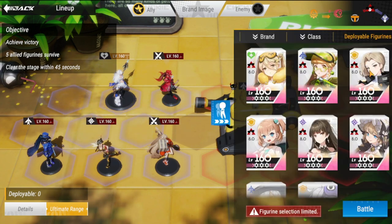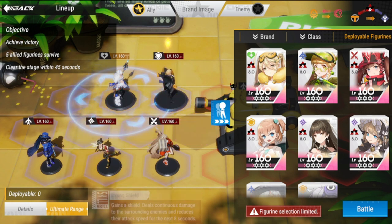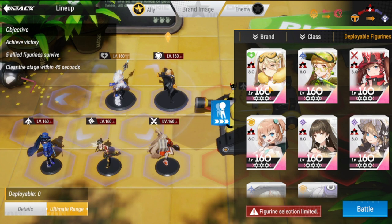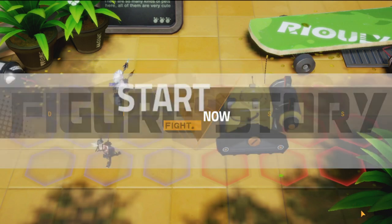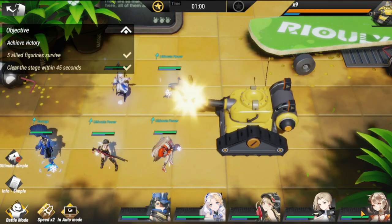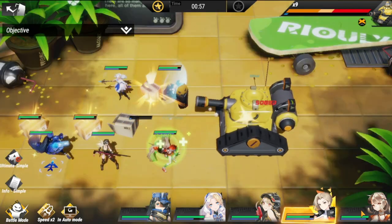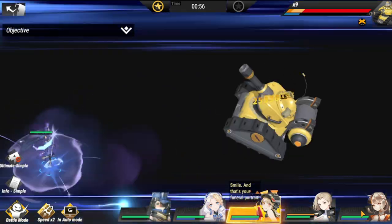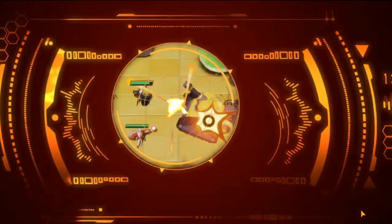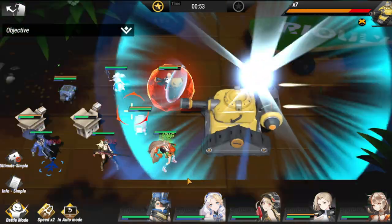If you want an alternative to this lineup, you could use Megan and swap her out with Yuna. Let's try Megan — you can also use Yuna, but I'll use Megan for this run. The concept of this run is to make sure that the middle lane is blank so that the yellow tank will take the bait and single-shot them.